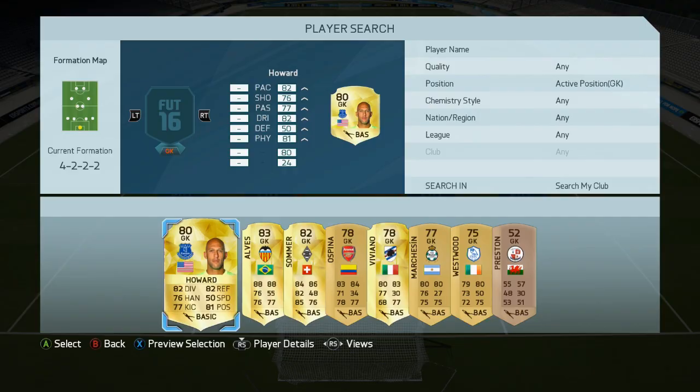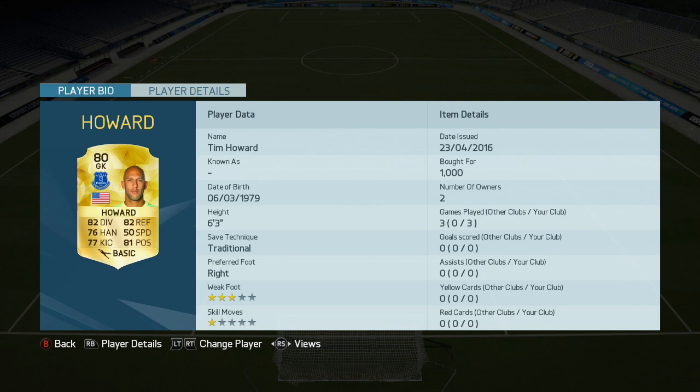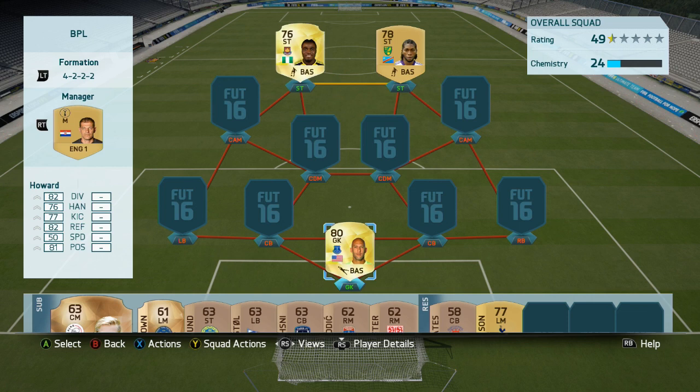So without further ado, let's get straight into the squad builder. Starting off in goal, we have got Timothy Howard, the Everton goalkeeper. On that topic, if my voice sounds a little bit off, it's because I literally went mental when Marshall scored the winner in the Everton vs Manchester United FA Cup semi-final today. I was so happy.